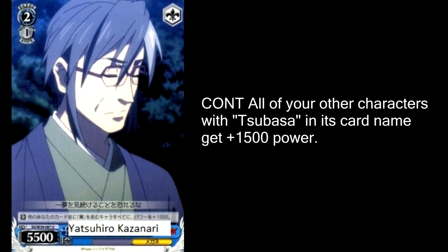At level 2 we've got a back row character, Yatsuhiro Kazunari. Daddy really brings the power — he gives all of your Tsubasa, not just the front row, all of them plus 1,500 power. Get two of these bad boys in the back row and that's plus 3,000 power to all of your front row if they're all Tsubasa. This is great for the card game, but I am sensing some daddy issues for the character. This is obviously great with your level 3, because if you get two of these in play it's a natural 14,000, and then an 18,000 during your opponent's turn if you choose to give it its own bonus.